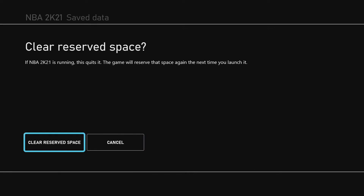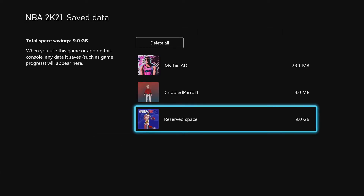Click on Reserve Space and clear it, then confirm it. Once you clear it, load the game back up and let everything load. It'll say everything is corrupted — just click A on everything it says, and all your players will become prospects, which is normal.